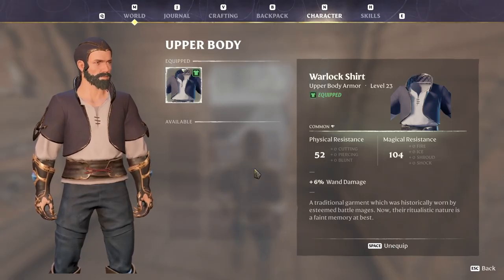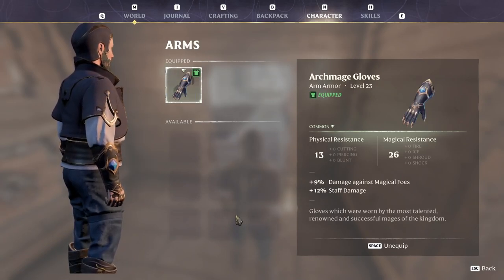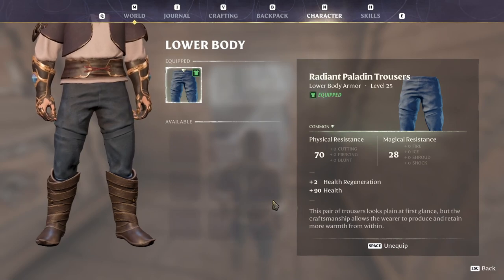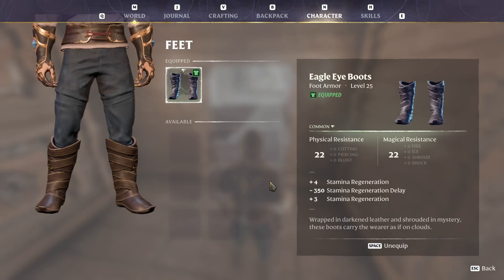I use the Warlock Shirt for 5% more wand damage. I use the Archmage Gloves which will further improve the damage of Fireball. I use the Radiant Paladin Trousers for extra health and health regen, and the Eagle Eye Boots for the juicy stamina regen properties.